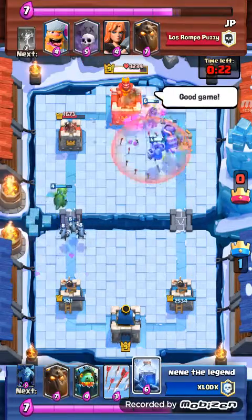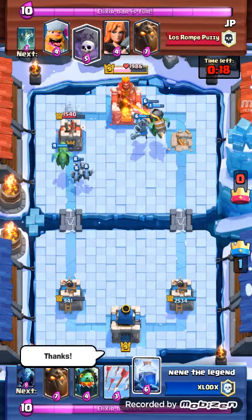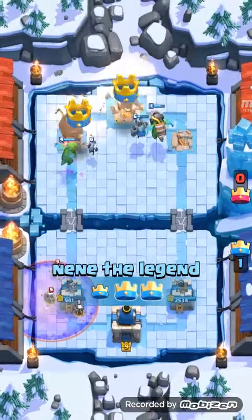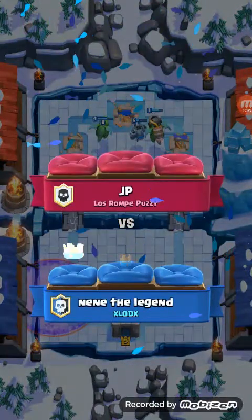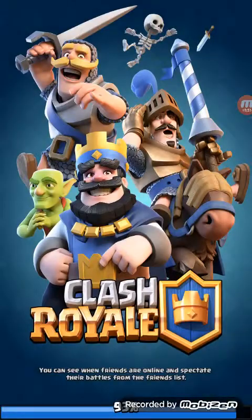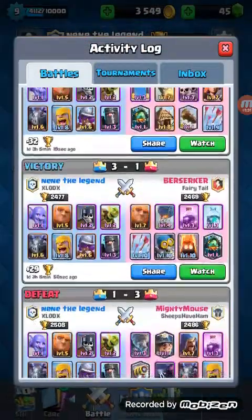And he just told me right here 'good game' because it's over. But right here I used lightning, I think. But that just shows the power of the Inferno Dragon - if it's at your tower, you're done for. That just shows the power. And I don't think I've lost a single match in a long time.